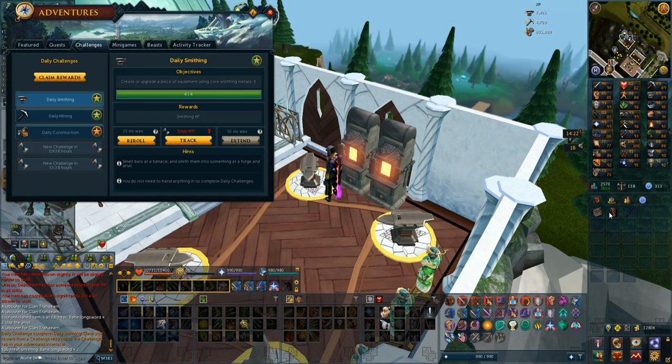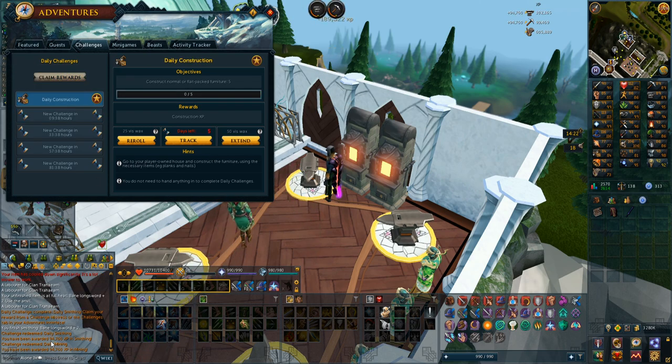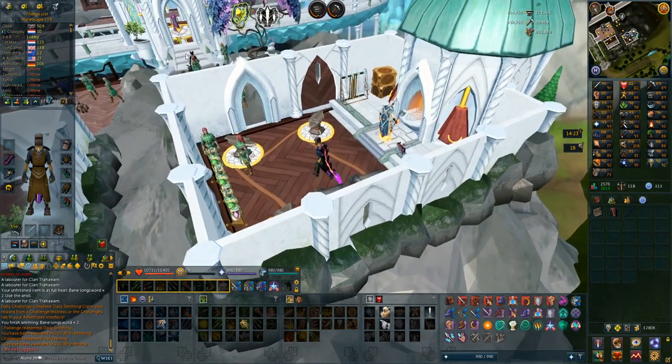After I used my last porters I ended up at 73 archaeology — only about 20,000 experience into the level, not that close to 74. I did complete two daily challenges though, and they actually finished each other: mining and smithing, both extended. 94,000 smithing and 94,000 mining experience — as they're the same level you get the same experience — so almost 100,000 experience just from that.